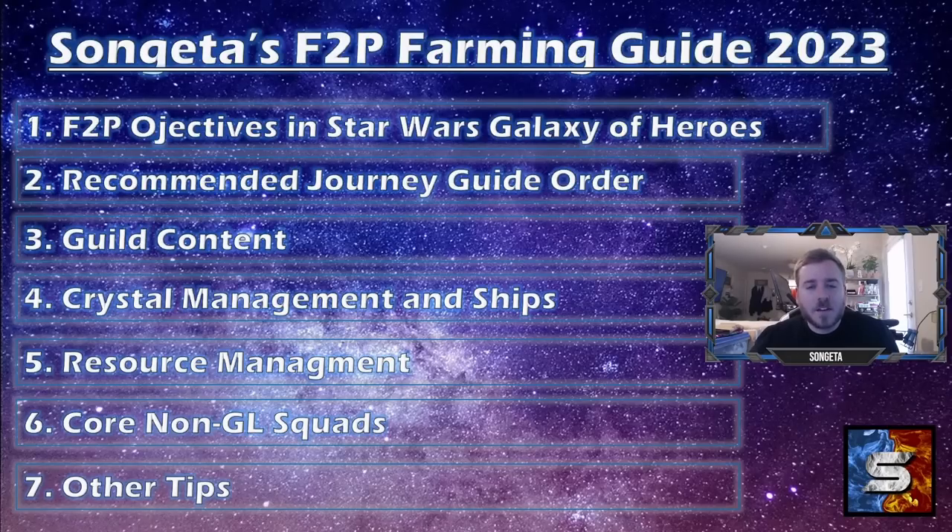I'm covering the same subject matter that I did in my previous guide, with a lot of expansions within each area. While we're covering our free-to-play objectives for this game, Star Wars Galaxy of Heroes, the recommended order you should go through the journey guide. We're going to be talking about guild content, crystal management and ships, resource management in general, your core non-galactic legend squads, and other tips for success in the game at large.